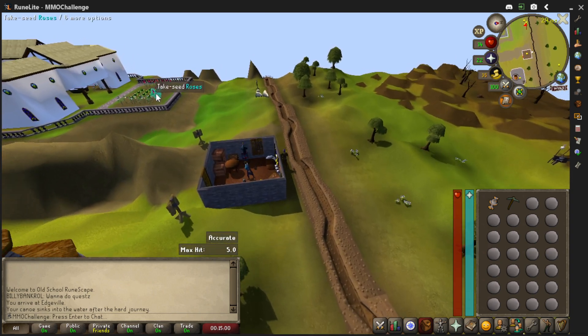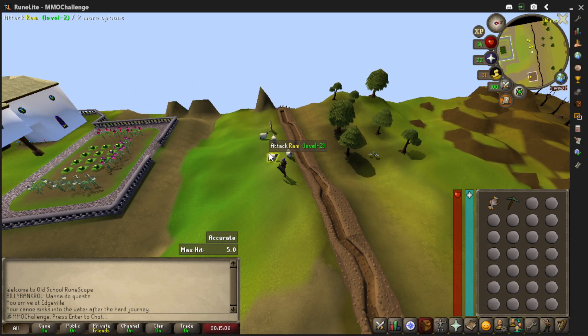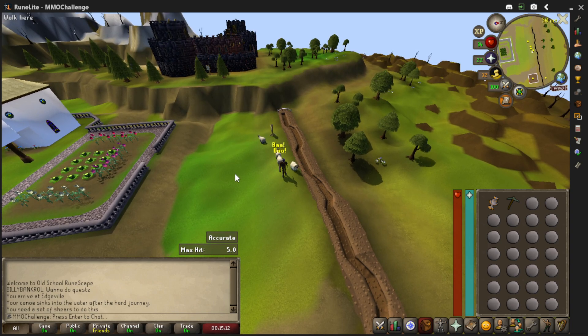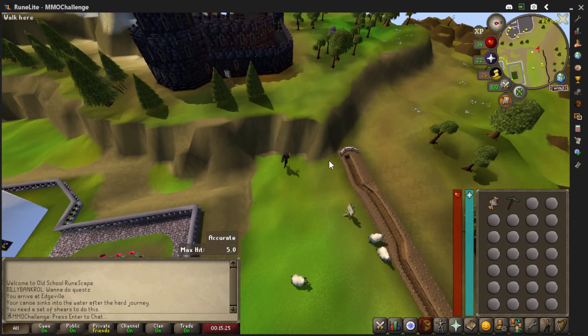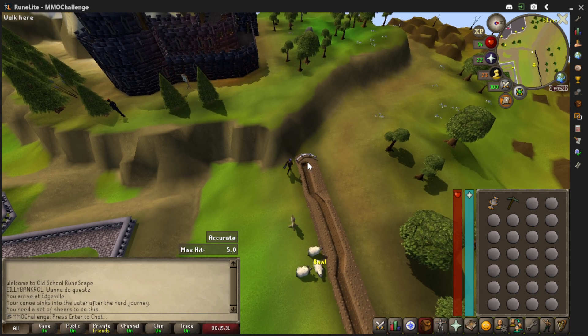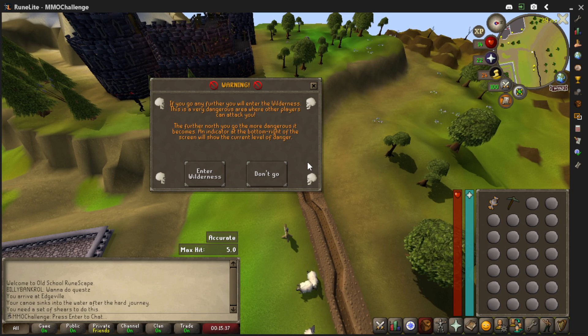So far - chop down a tree. That's so far to get from here. You think this is really a long ways from Lumbridge, but it's not. A ram - can I kill him? He's just mad at me. I can get up here and grab a bunch of cabbages easily just by going on the canoe. There's a sign. Can I go across here? It flashed - cross it? Then a warning message: if you go any further you will enter the wilderness. It's very dangerous. The further north you go, the more dangerous it becomes. An indicator on the bottom right will show the current level of danger.